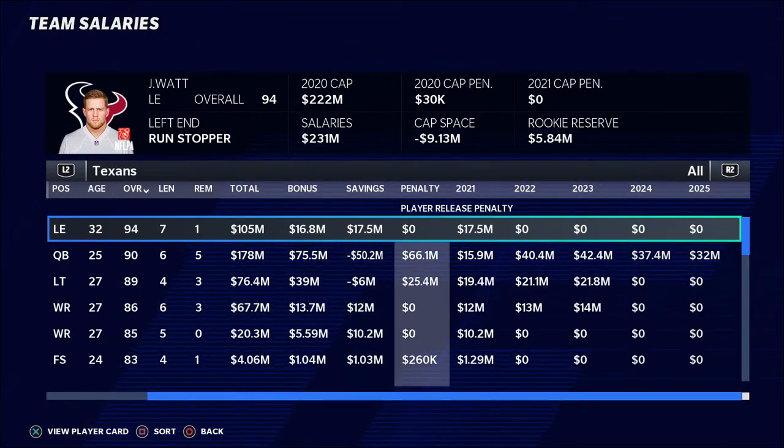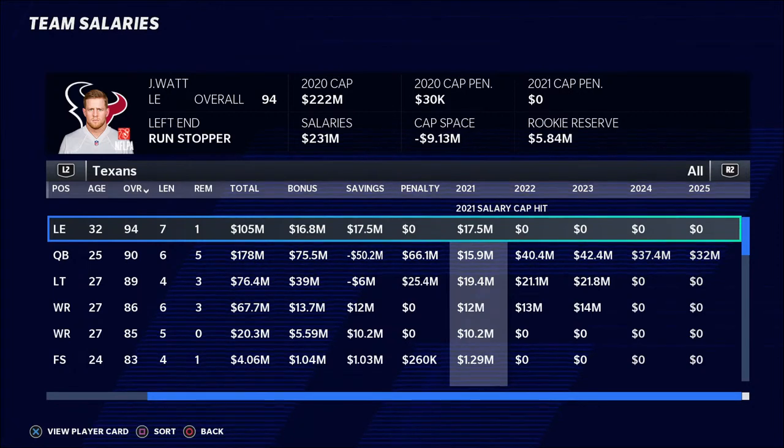Why is this the way that it is? Essentially, whenever you cut a player, you automatically gain back their entire salary cap hit. So if I cut JJ Watt, for example, I gain back $17.5 million dollars to my cap. However, you have that cap penalty number at the top, which is subtracted from your overall salary cap space. Your overall salary cap space is going to be what the salary cap says it is — $222 million — less your salaries, less your cap penalty, and less your rookie reserve. If you take all of those things combined, you end up in this case with a negative cap situation: negative $9.13 million in cap space.